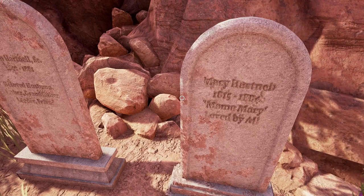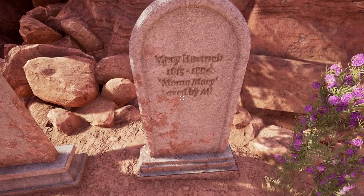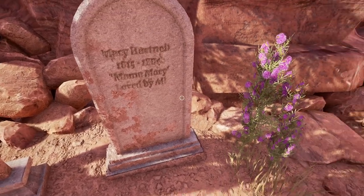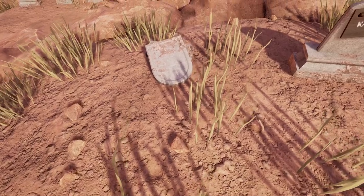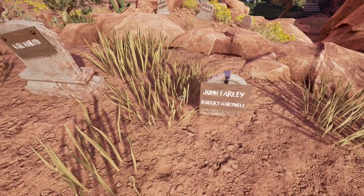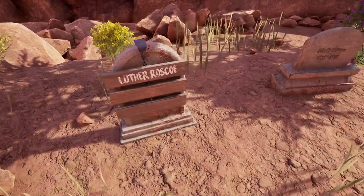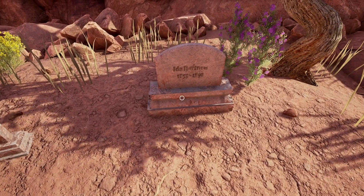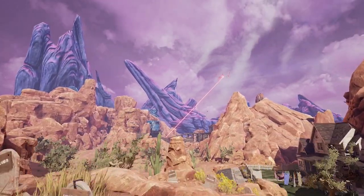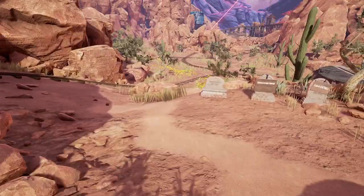Winry Hartnell. Mama Mary? Loved by all. One of them is fallen over. Carl Hunrath. John Farley. Robert Hartnell. Luther Roscoe. Ida Hartnell — lots of Hartnells in this one. Maybe they were the ones who lived in that house. What is that? We gotta go over there and see — there's a laser coming out of the sky.